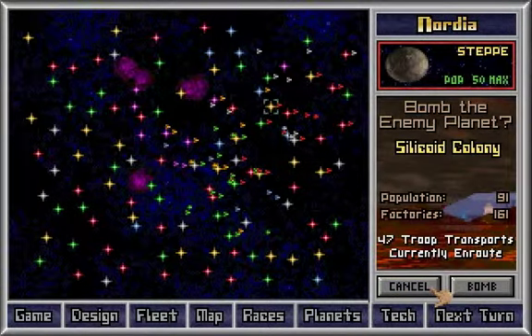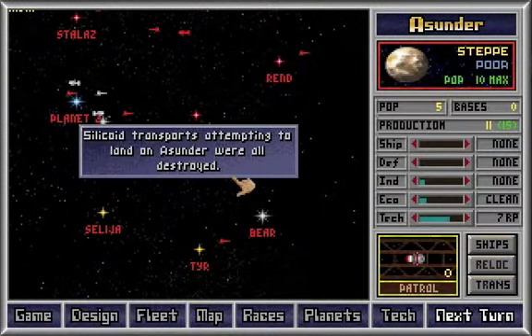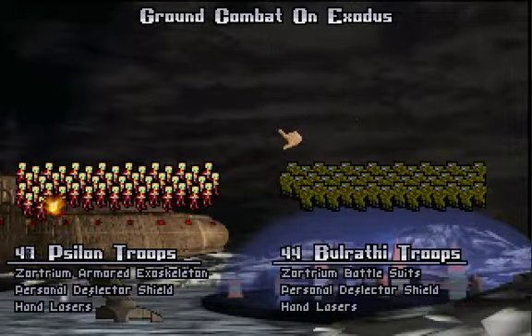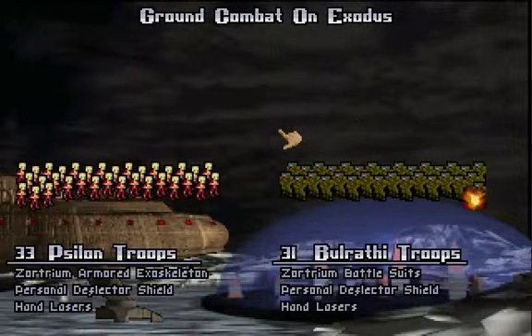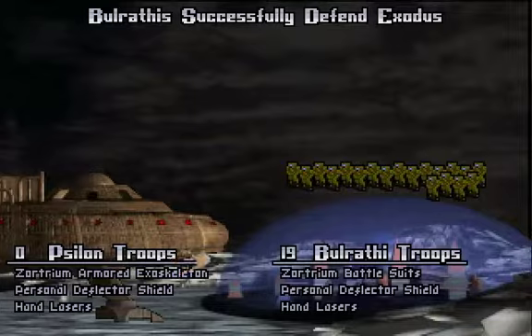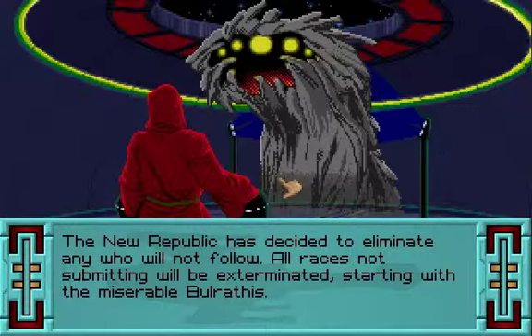I'm glad my mouse wasn't over there. Danubius population — no. Silicoid transports attempting to land on us and they were all destroyed. 49 out of 55 landed on Exodus. My few orbiting ships might have been the deciding factor here. The New Republic has decided to eliminate any who will not follow — all races not submitting will be exterminated, starting with the miserable Bulrathis.